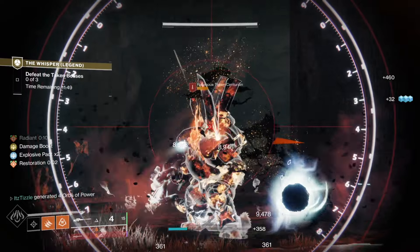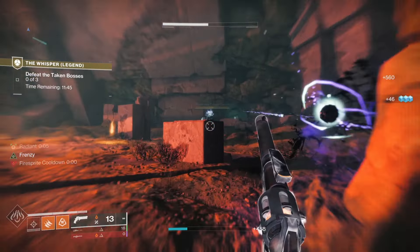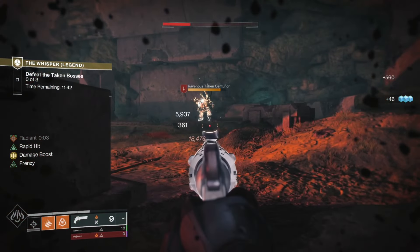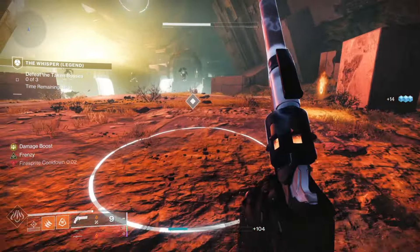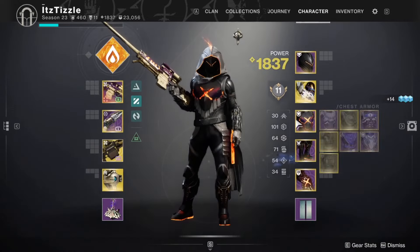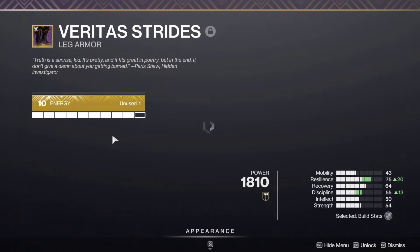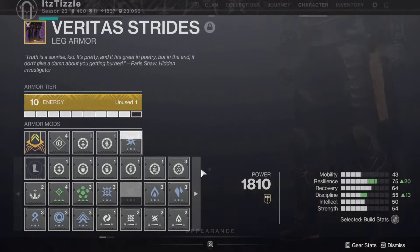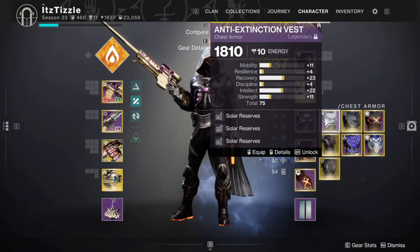This is why Shards is so nice. Obviously the go-to build this season is Celestial Nighthawk — I'm sure it absolutely deletes these bosses — but I thought it'd be fun to run something different. Now I have a triple arc reserve chest piece so I swapped that and threw on arc weapon surge just to get a little more damage out of my Anarchy.